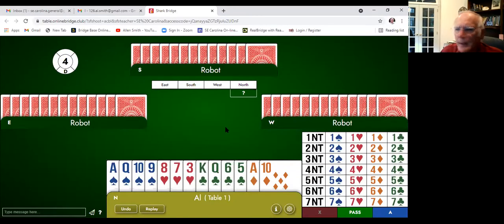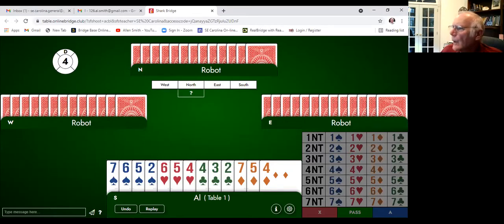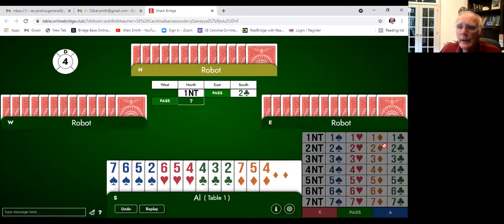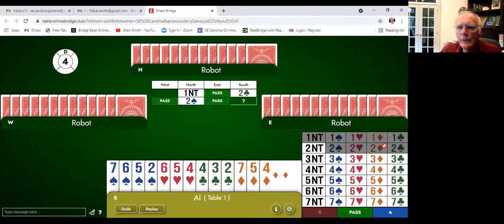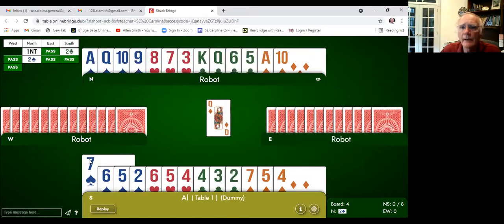Let's go to hand four. We know from experience it's better to be in a suit contract than one No Trump. We don't have anything, but there's a chance our partner might fit with us — an eight-card fit or better, or worst case a seven-card fit. So we use Garbage Stayman. It goes past and our partner bids two spades — we're pretty tickled because we've got four spades.